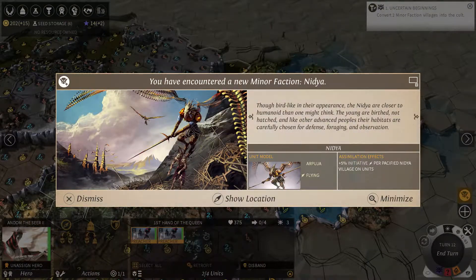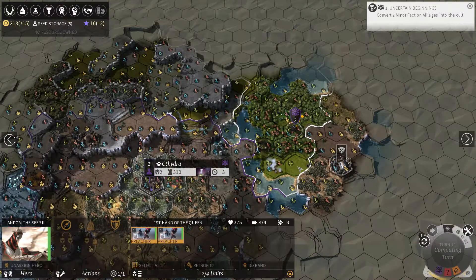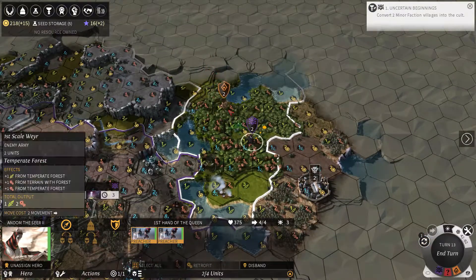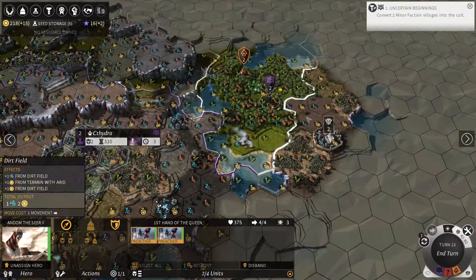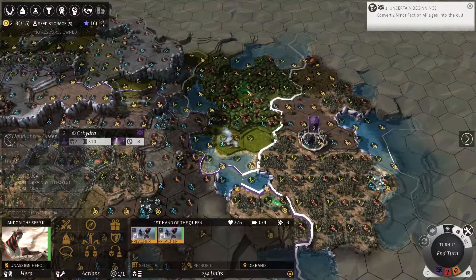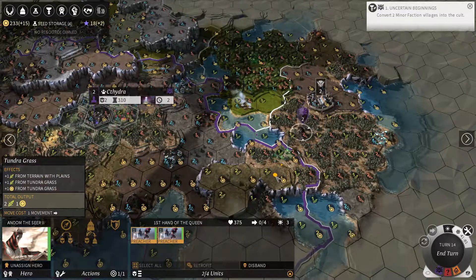I've encountered the minor faction Nidya — bird-like people. I'll try and convert these people into my crazy cult faction. The dragon people are pretty strong — probably a lot stronger than my units — so I think it's best if we make a hasty retreat.